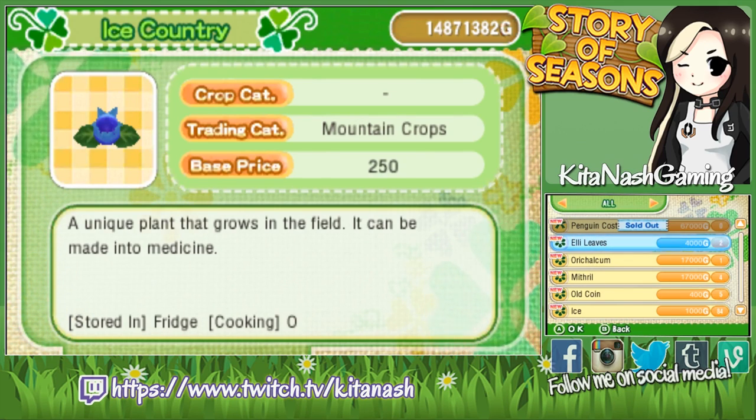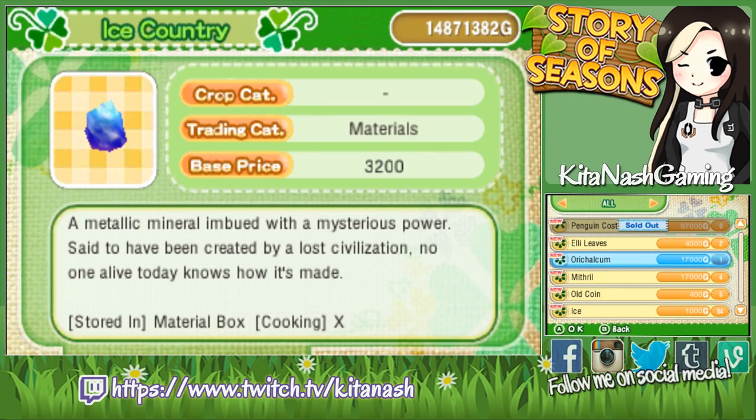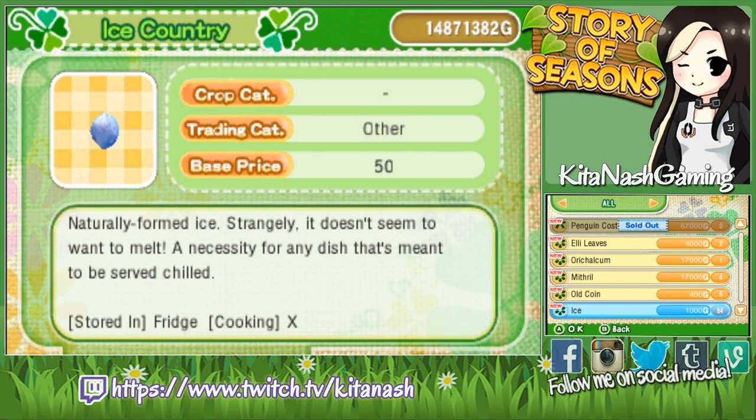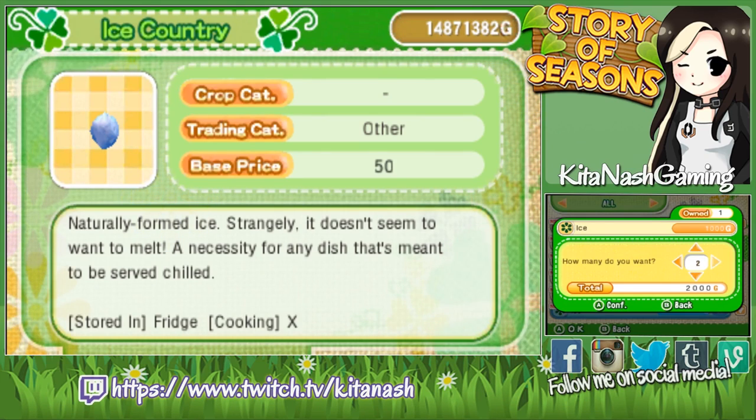Ellie Leaves? I think that can be used for something, but I'm not sure. Or a Chalcum? Wow, that's a lot of money. Mithril, Old Coin, and Ice. She sells a lot of ice. I might buy some of that, actually.